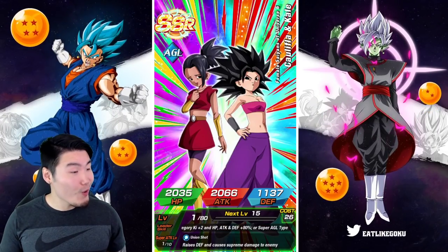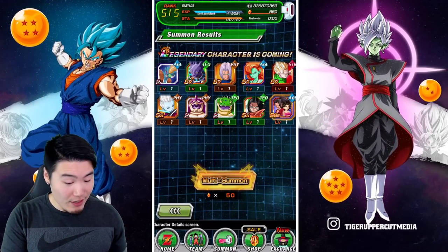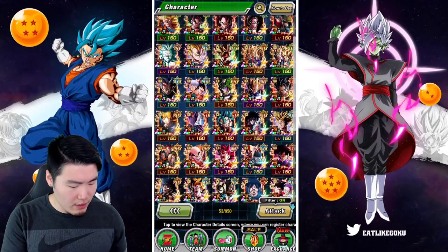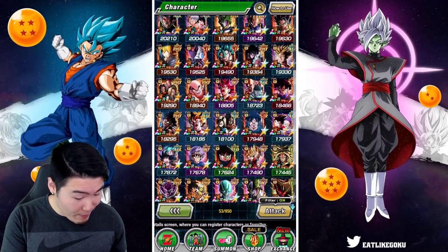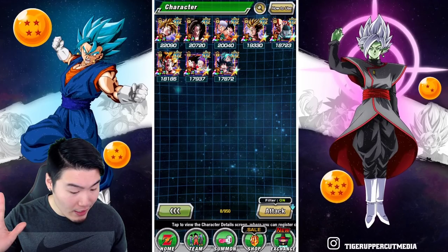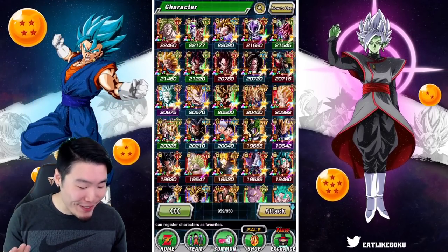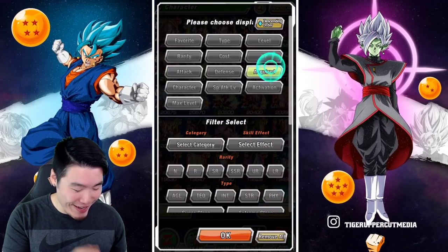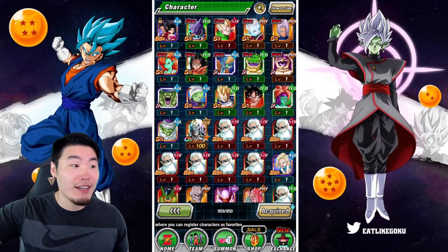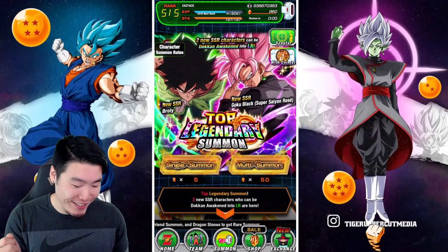Oh! Okay, you know what? That's not exactly what I was hoping for, but dude, can't really complain about a Kale and Califla. So that's — I think — a dupe for him. Or is that the first copy? Yo, I think that's the first copy! Ace, congratulations, man. First copy of the girls for Ace right there. That was an amazing pull. I thought it was going to be a dupe, but now that I know it's a new unit — it's possibly even better, man. Some people might say the Rosé's better, or the Broly's better. But yo...